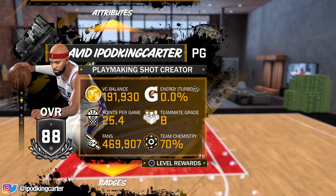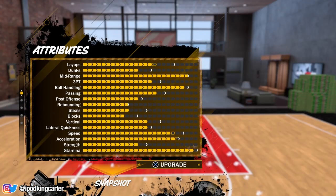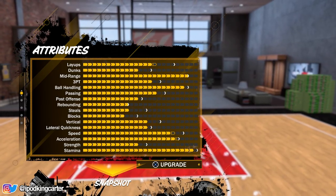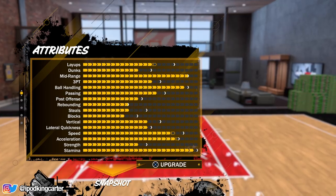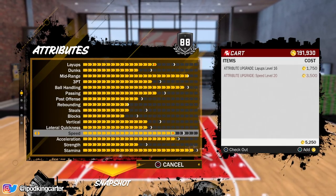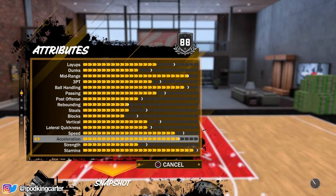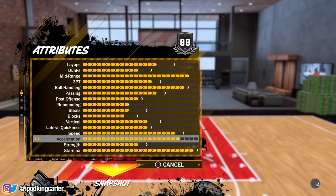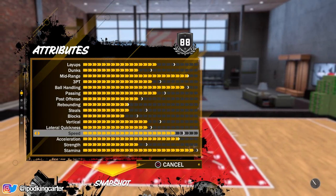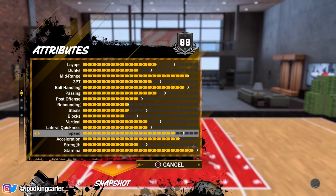As a playmaking shot creator, I do have some attributes to update. I have an upgrade for my layups, my speed, and my acceleration, which I'll upgrade today. Speed costs 3,500 and acceleration only costs 1,500. I've got plenty of VC — my dude is now upgraded. Hopefully he can make a few more layups. I'm almost maxed out on speed and acceleration is already maxed out, so I have nothing to worry about there.